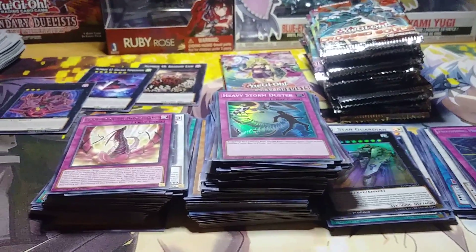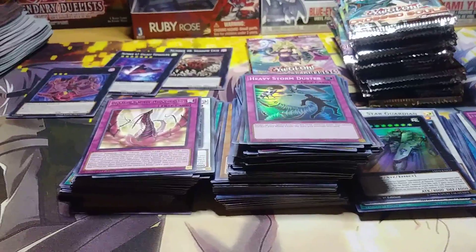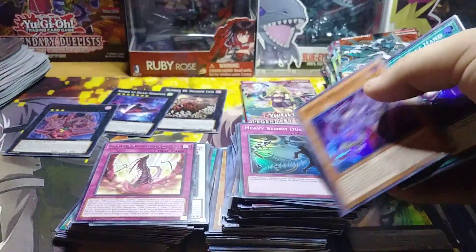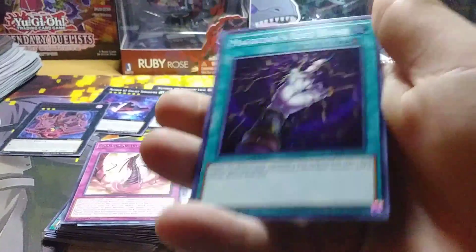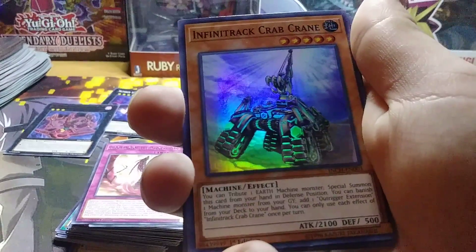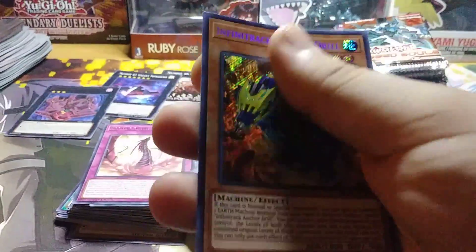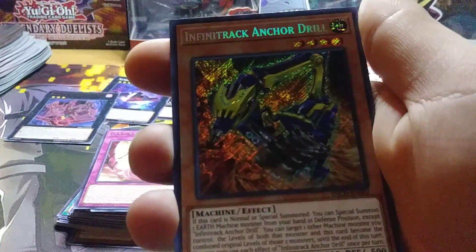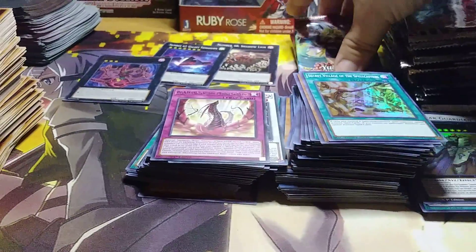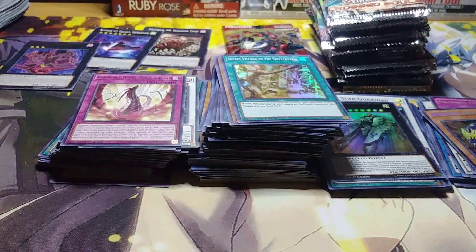An Infinity Chasers pack! Catablissia. Familiar of the Evil Eye — I hope I said that first part right. Magician's Left Hand — so we got right and left now. Infinite Track Crab Crane. Secret Village of the Spellcasters. And our Ultra is Infinite Track Anchor Drill. What's with all the Sisters of the Rose Packs? I don't mind it but come on, give me a little more finesse here.